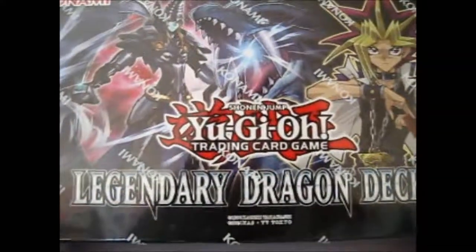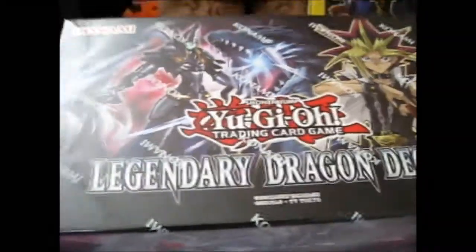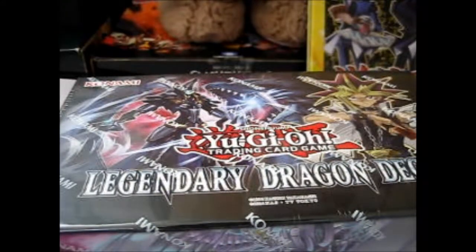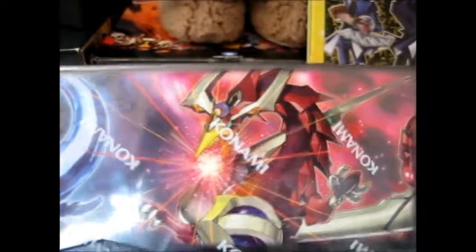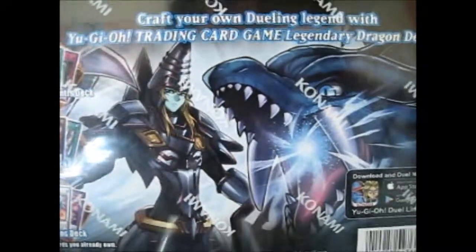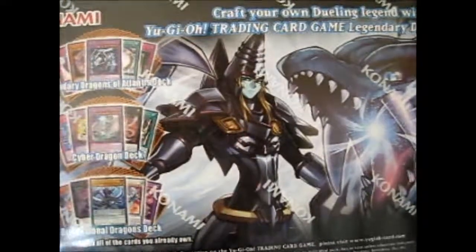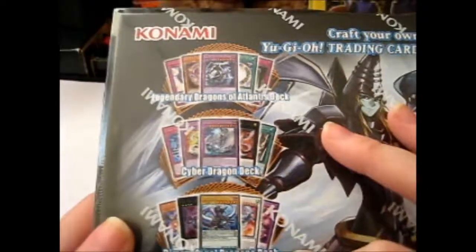We're over here, and this is the new — whether it's still new by the time I upload this is another question — but this is the Legendary Dragon Decks. Basically it's like the legendary decks, the ones with the gold box black thing. This one is based on dragons. It's got the Legendary Dragons of Atlantis deck, Cyber Dragon deck, and Dimensional Dragons deck.